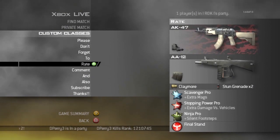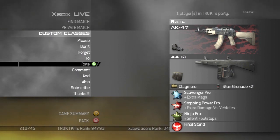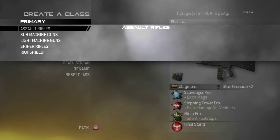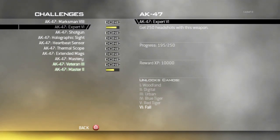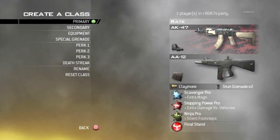My next class is whatever assault rifle I am working on trying to get headshots with. Right now I'm working on the AK-47 — I'm up to Red Tiger camo. I've got a pretty good ways to go; I'm at 195 of 250, so I've got about 55 more headshots to go. But I'll get that done eventually.